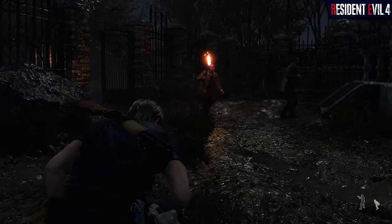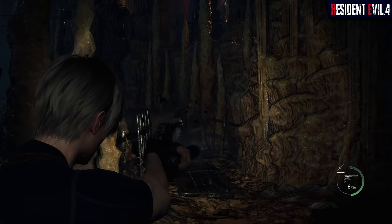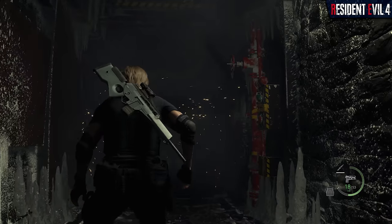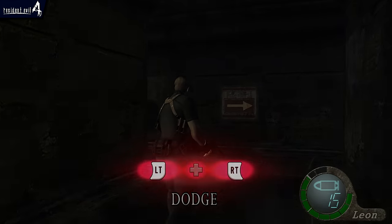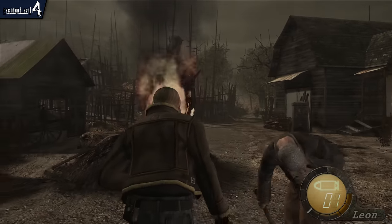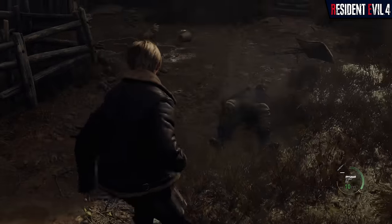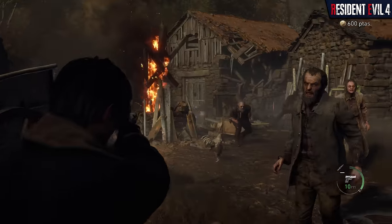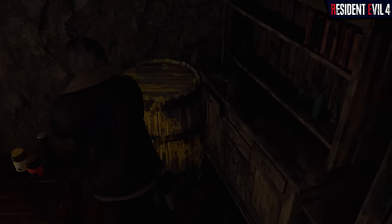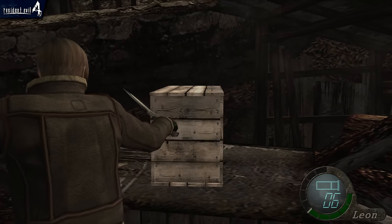Also new to Resident Evil 4 is the new crouch mechanic. Players can use it to navigate low-hanging obstacles, or during combat to duck and avoid projectiles. The same button is also used to trigger context-sensitive evade maneuvers, replacing the old alternating double-button-press quicktime events from the original. Leon's advanced CQC takedown maneuvers are also retained in the remake, but are now accompanied by new HUD indicators above stunned enemies, making it easier to determine if an enemy is susceptible to a spinning kick or suplex. Fires can also destroy ammo boxes and barrels simply by pressing the action button, instead of needing to awkwardly equip the knife and slash at it.